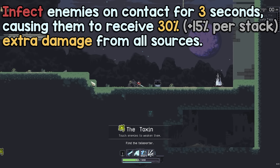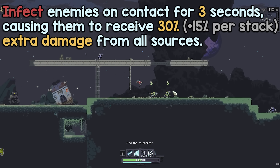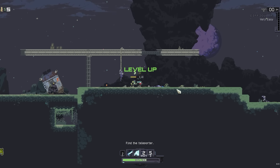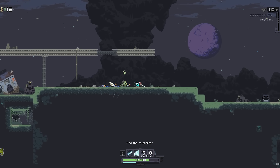Number 10: Toxin. Infect enemies on contact for 3 seconds, causing them to receive 30% extra damage from all sources. As the only white item on this list, the Toxin has made a name for itself as a very quick and dirty way to scale up damage.